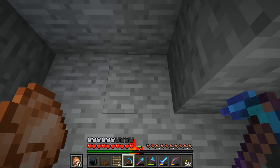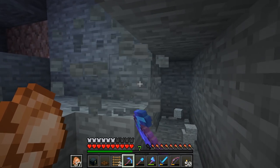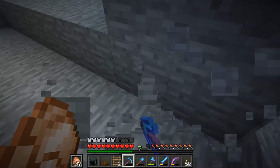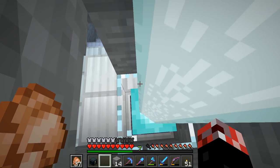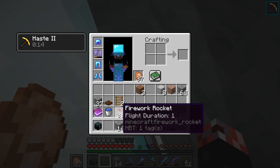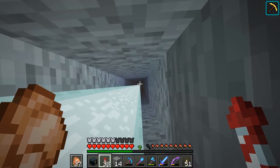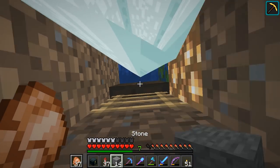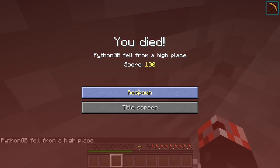Let's get this beacon placed out and see how it looks. There we go — any second now we should have haste 2. Yeah, there we go. All right, and all we've got to do is get out. Oh God, this is going to kill me. Yep. Well, rip.